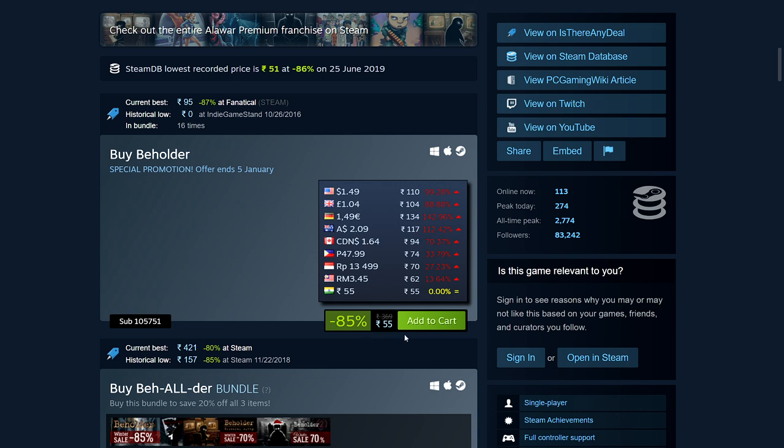Beholder has an interesting, bleak story with different outcomes depending on your choices. It's 85% off: 55 rupees, $1.49, £1.04, €1.49, $2.09 Australian, and $1.64 Canadian dollars.